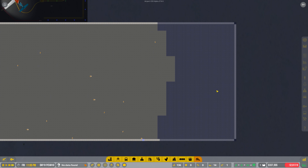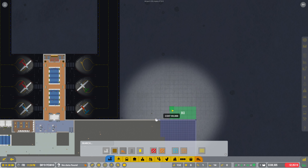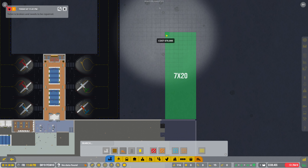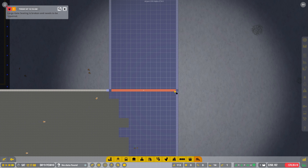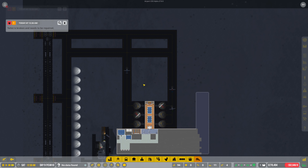While we're waiting for contractors, we're going to go ahead and build the terminal leg here. This needs to be 20 long — that's $70,000 — but it will be long enough to do everything we want. We're making a lot of money so I'm not really worried about the cost.